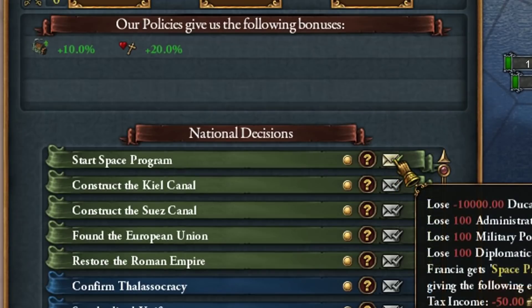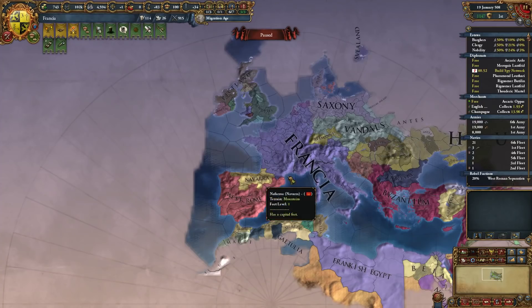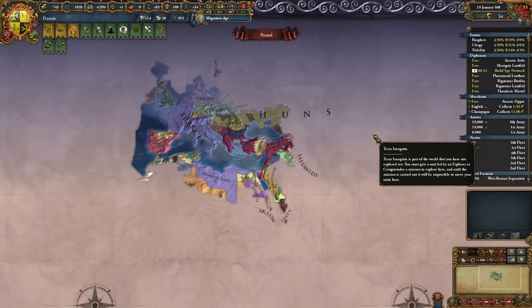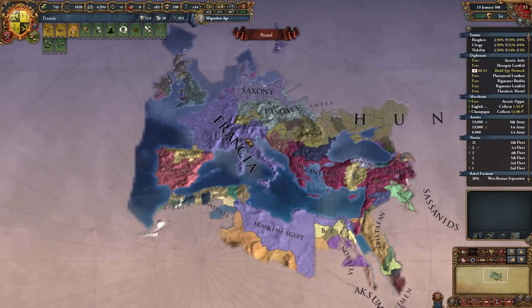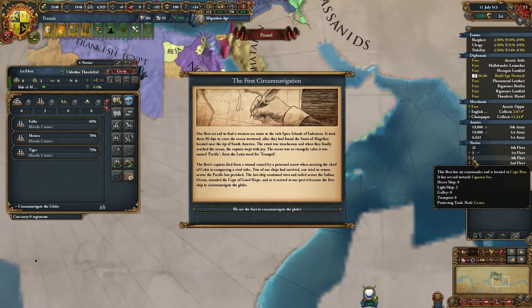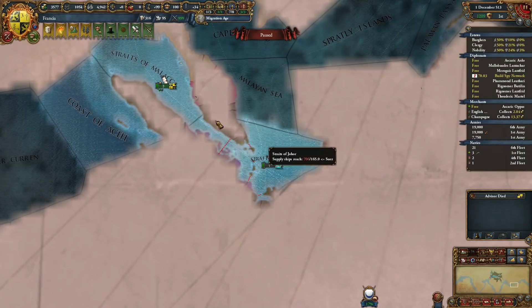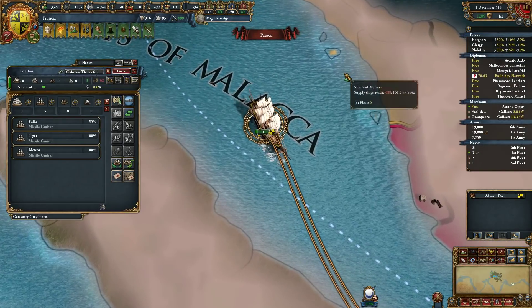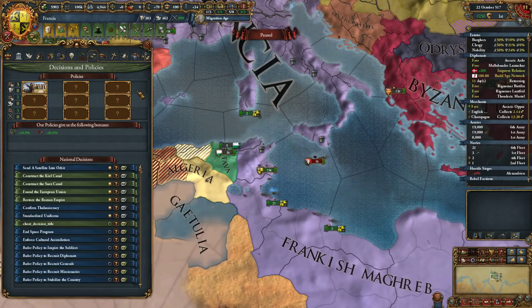I'm just going to build a missile cruiser. You can also go ahead and start the space program — why not? Nobody is a match for me on this planet, so we must find other planets. It's kind of cheating if I could do the first circumnavigation while in space using missile cruisers. Is that a missile cruiser in the Straits of Malacca or are you just happy to see me?